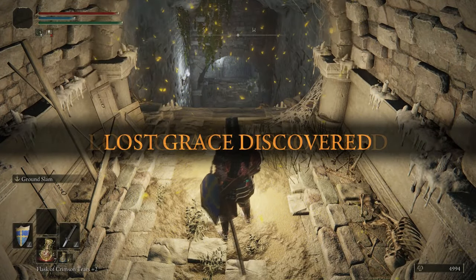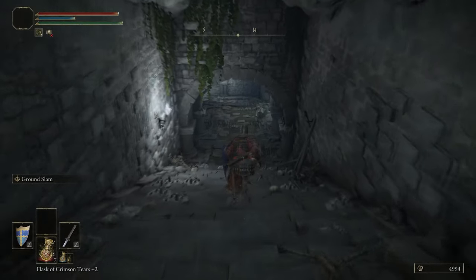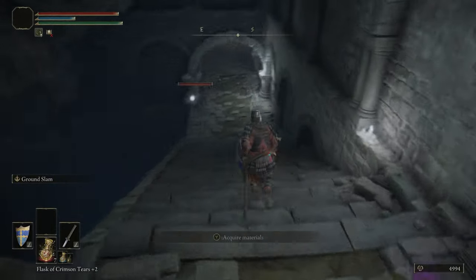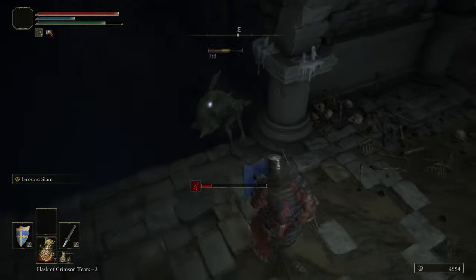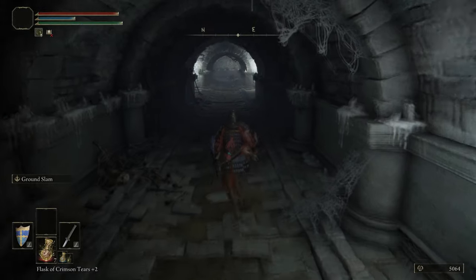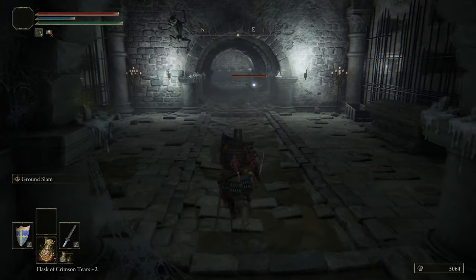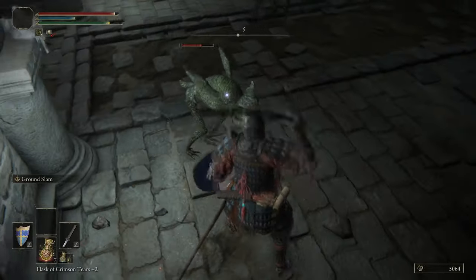Here we are at the Impaler's Catacombs. I think it's a Watchdog boss — you've already seen one of those, except this one has imps in the room as well, which is just peachy. But it's fine because we also have imps in the room. The way of dealing with imps is ground slam, but that's the way of dealing with everything. The main way of dealing with imps is to block their attacks and use the guard counter.